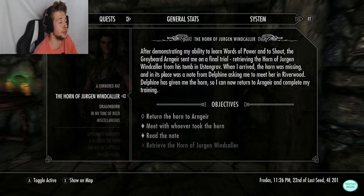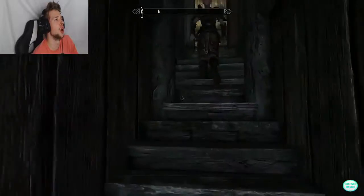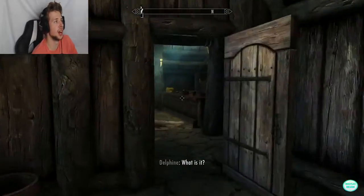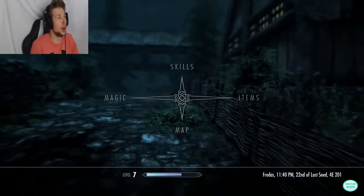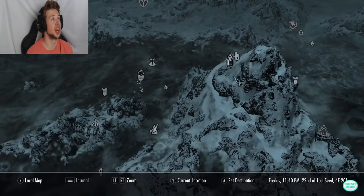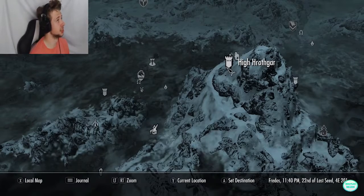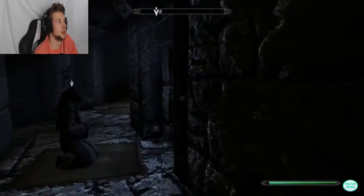We're not going to start the Riften quest now. We're going to return the horn to the Greybeards first. We need to go back up to High Hrothgar to speak with them and hopefully get the last tier for the shout. I can just teleport over there and skip the 7,000 steps — and that troll. We'll be going back to that troll at some stage.